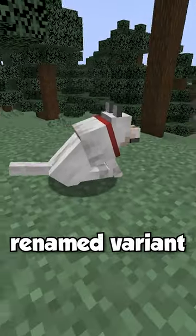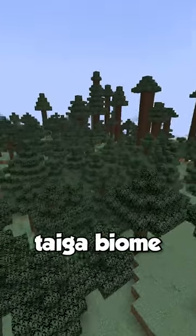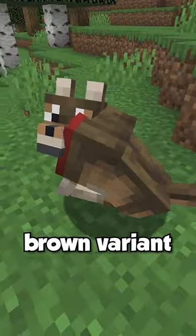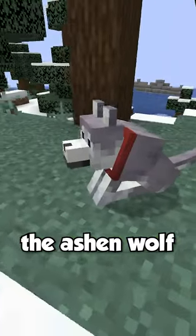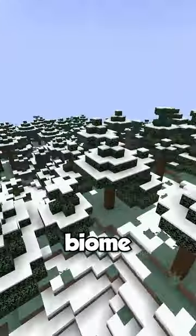The Pale Wolf, which is a renamed variant of the normal wolf that we all know and love, except it now only spawns in the taiga biome and in packs of four. The Woods Wolf, which is a brown variant that only spawns in the forest biome and is the most common wolf. The Ashen Wolf, which is a grey variant that only spawns in the snowy taiga biome.